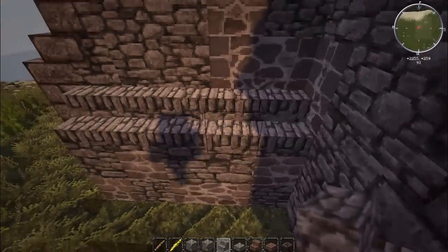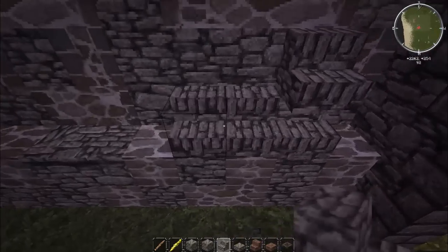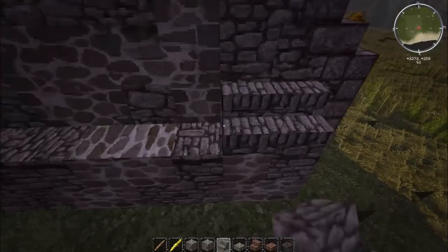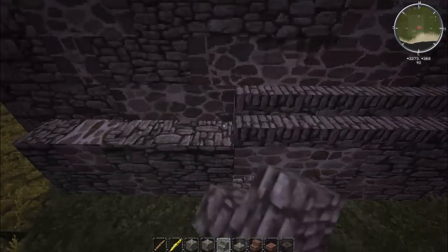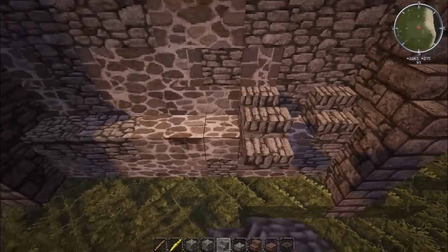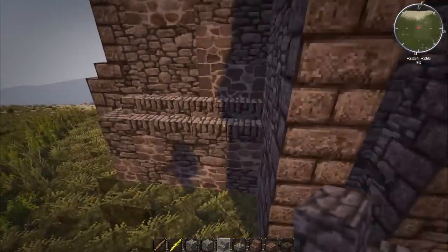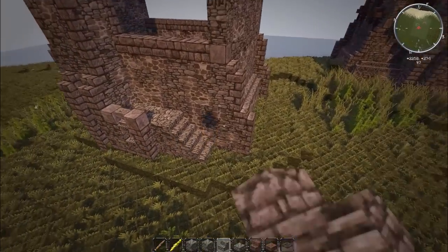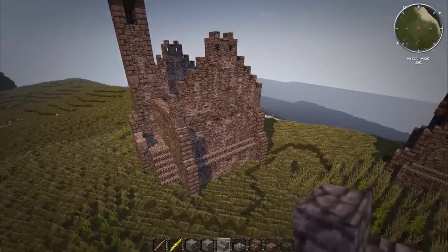Now we add cobble stairs all along the skirt to cap it off and make it look nicer. At the corners, remember to turn the stairs to corner them — it makes things look smoother and cleaner. I think it works really well for what it is.